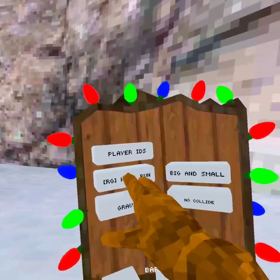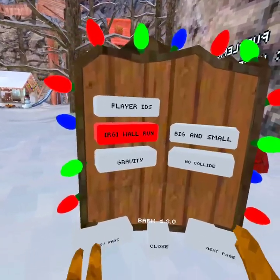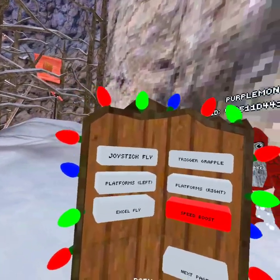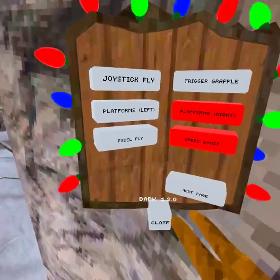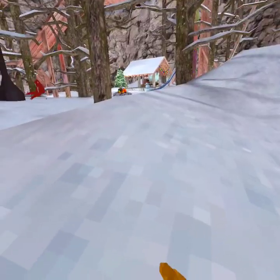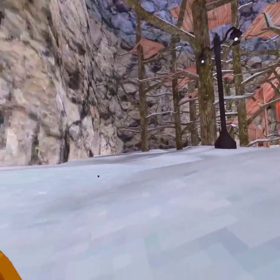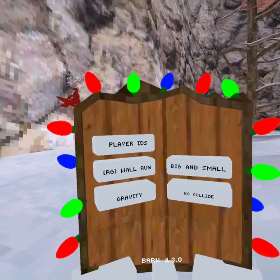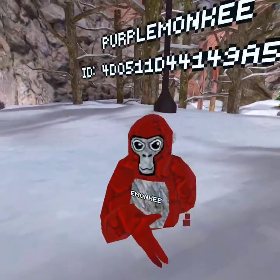It actually works better if you use big and small. Big and small doesn't really work that well. The no collide works better with speed boost. Oh, and this is the first game I've seen where you actually have to beat your chest to open the mod menu!